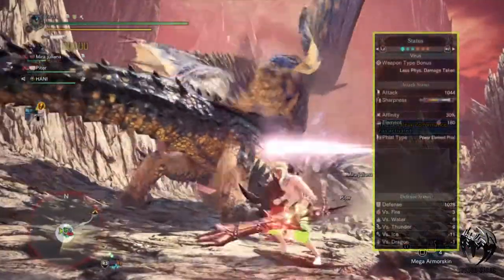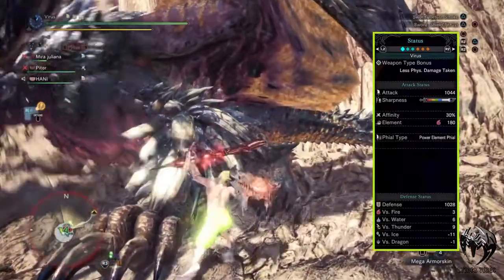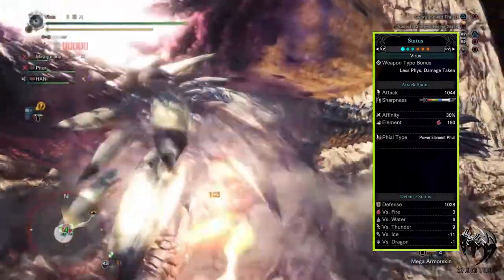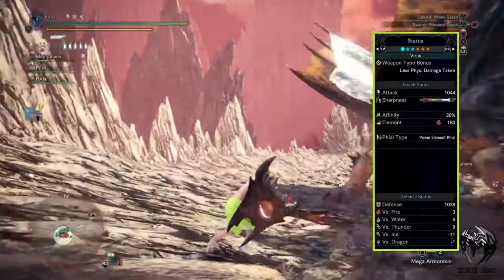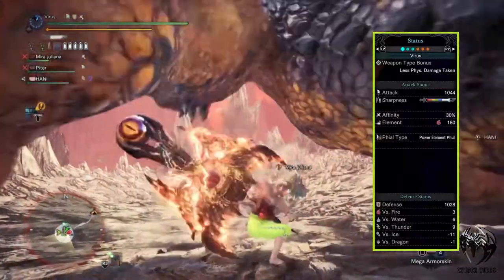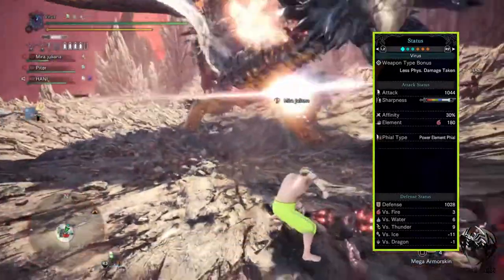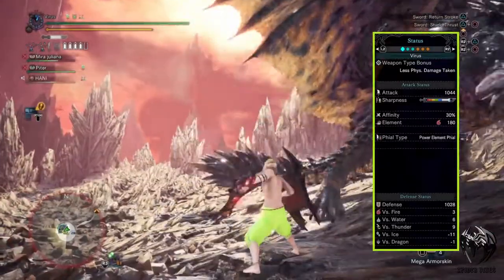Finally, with everything combined we have 1044 Attack, White Sharpness, 30% Affinity, 180 Fire Attack, and a massive 1028 Defense. This build is very strong against Fire, Water and Thunder, but a little weak against Ice and Dragon elements.